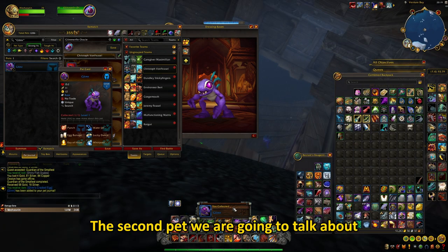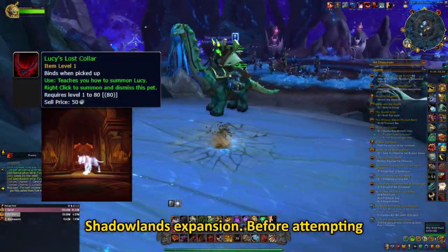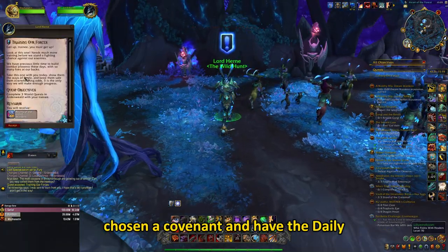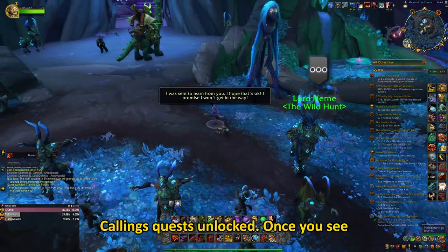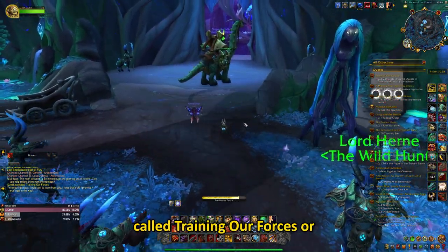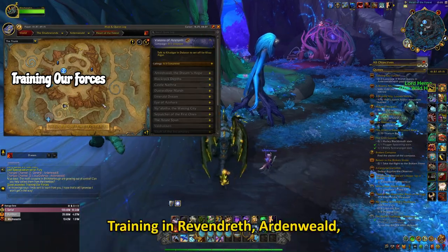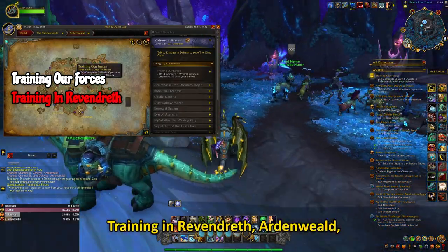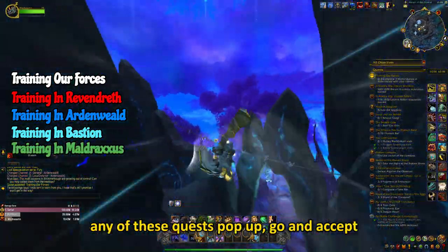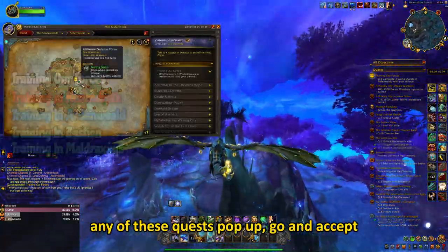The second pet we are going to talk about is called Lucy and is from the Shadowlands expansion. Before attempting to get this pet, make sure you have chosen a Covenant and have the Daily Callings quests unlocked. Once you see the quests, check out if there are any called training our forces or training in Revendreth, Ardenweald, Bastion or Maldraxes. If you see any of these quests pop up, go and accept them.